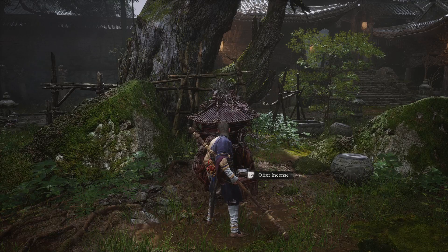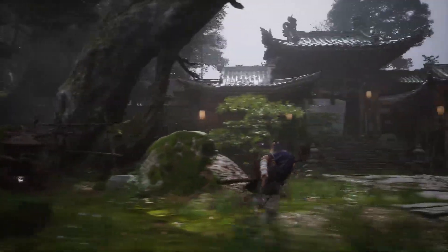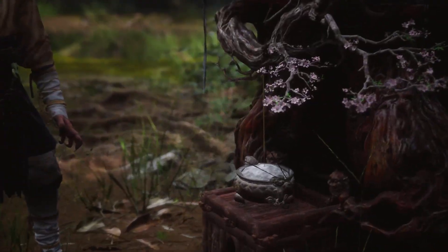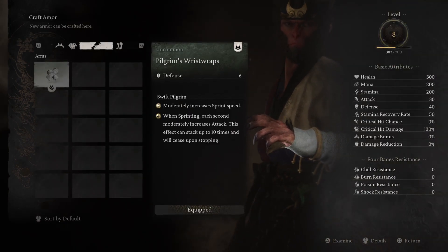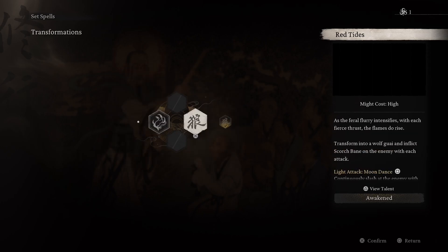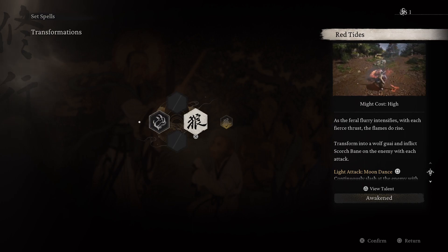This is how I fought Lingshutza. We're in chapter one, and it's the wolf at the temple. To start, I have upgraded my armor — I do have the pilgrim's garb. My starting defense that starts at 10 is now 40, so that's going to help us out quite a bit. I defeated Guanzi the wolf, and so I do have the red tide transformation spell.